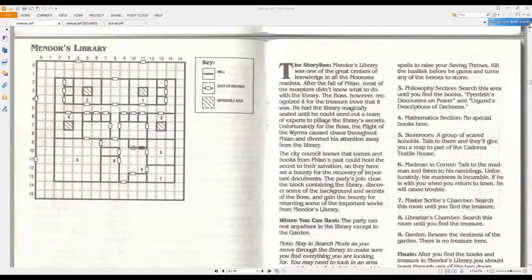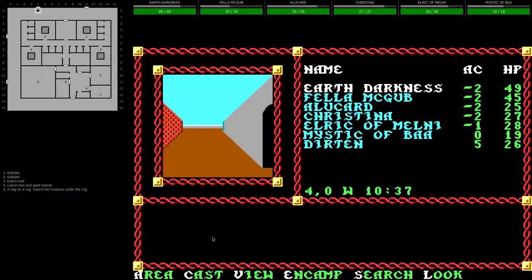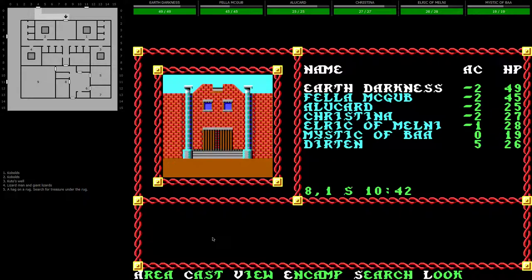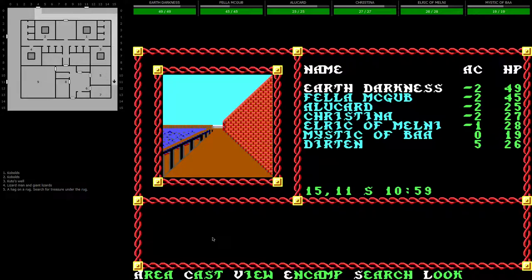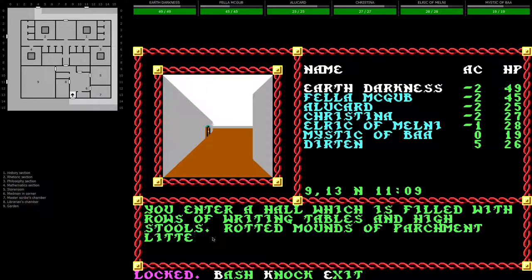Let's get started then. Let me switch the map back over. We need to get into this library. Knock — nobody answered the door. We have a thief, Alucard — how about you pick the door? You did not successfully pick the door. Alright, Earth Darkness, knock it down. We've unsuccessfully opened the door — completely failed. Let's try the back entrance. There is a spell called knock, I wonder if that's what's needed. Alucard, you're not very good at picking, are you? We can't get in... but we could bash in the back door! Good work, Earth Darkness.